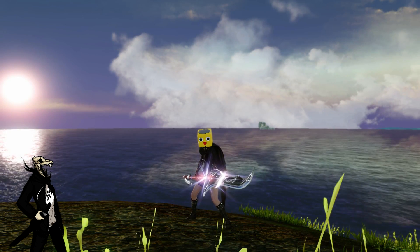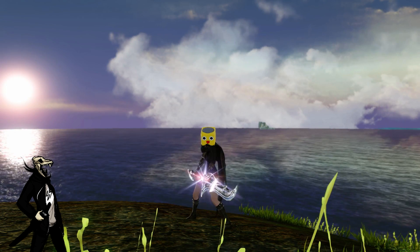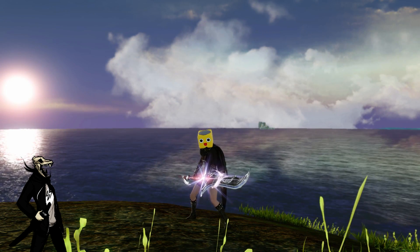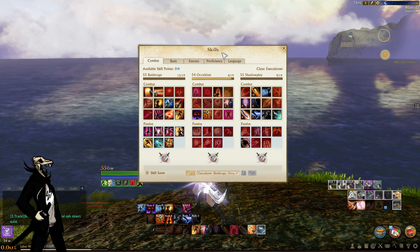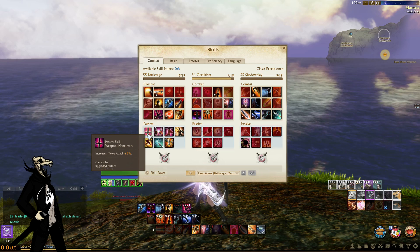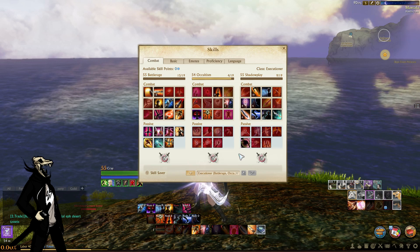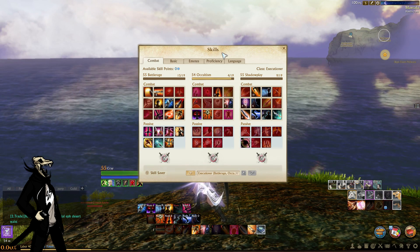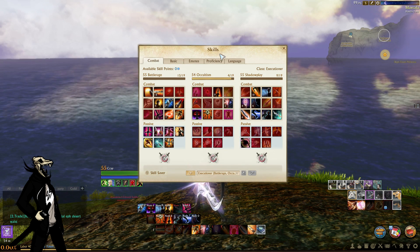There's two different ways that I play this class: there's a 1v1 build and an open world PvP build. Right now I'm going to show you guys the 1v1 build, and this is the basic build. There are two skills right here that aren't needed — the first passive Battle Rage skill and the fifth passive Shadow Play skill. I usually leave those open. You guys leave those open for yourself when making this build, tick every other skill, and then just choose what you want to put those two points into based on your play style.